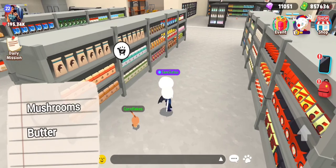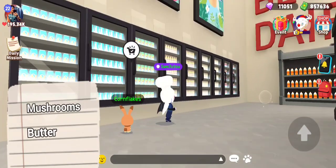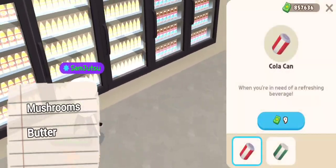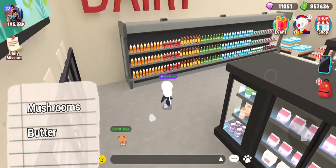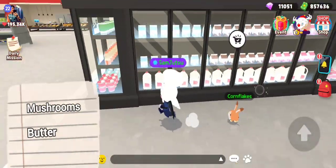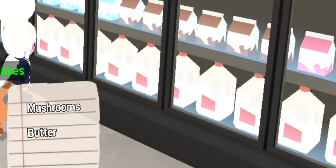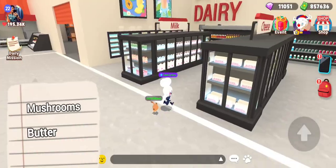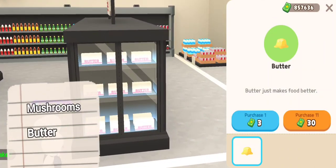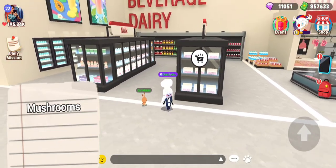Now we need mushrooms and butter. I think butter is going to be over here. I legit have no idea. Well, here's milk. I don't know why you can't buy a gallon — there's a whole gallon right there. Butter — literally says it. I knew it was somewhere near the milk. Okay, we got butter.